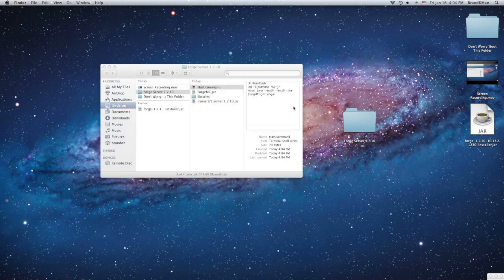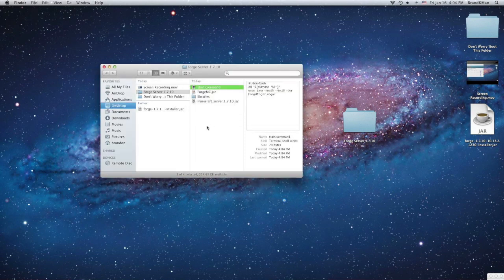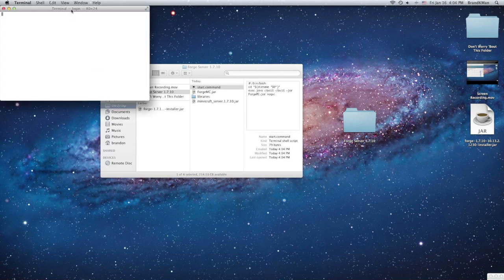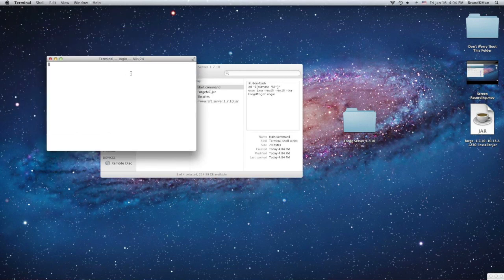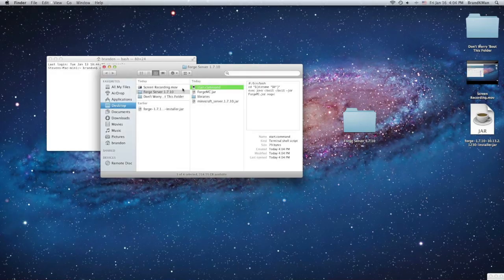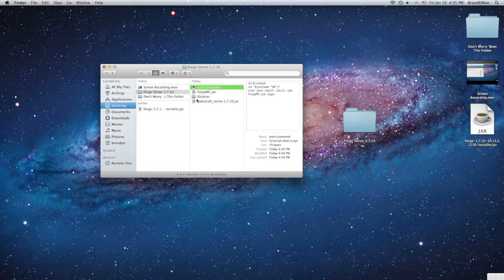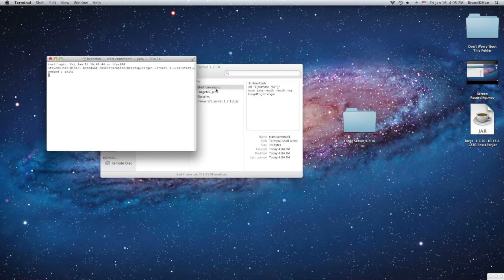As you can see, if you try to run it and open it, it'll say that you don't have privileges. To get those privileges, you're going to have to open up Terminal. Once it loads, type 'chmod a+x' followed by a space, then drag 'start.command' right in there, and press Enter. Now you've got the permissions.